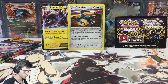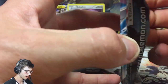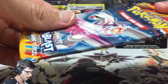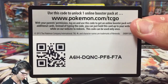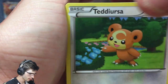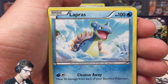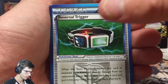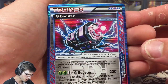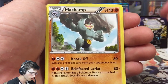We got the Cobalion holo. Next up we have the Plasma Blast pack — that opened perfectly, that is insane. There's the code for you guys. It just feels so good to be cracking into these Black and White packs. I actually started collecting back at Plasma Blast — fun little fact — I actually have Plasma Blast complete. We got an ACE SPEC: G Booster, which isn't too bad at all.